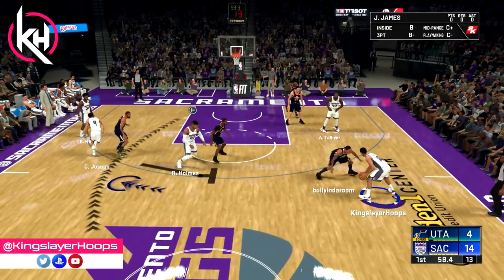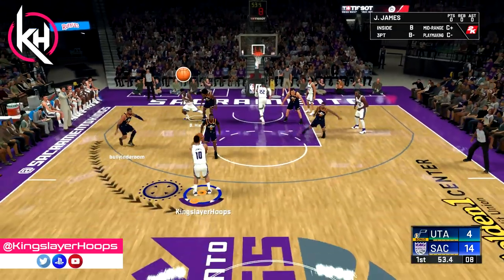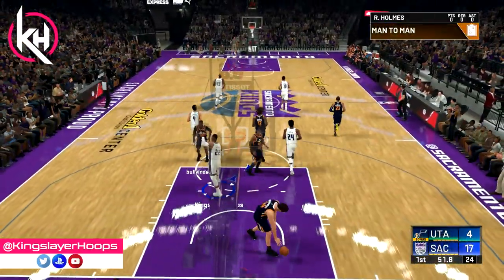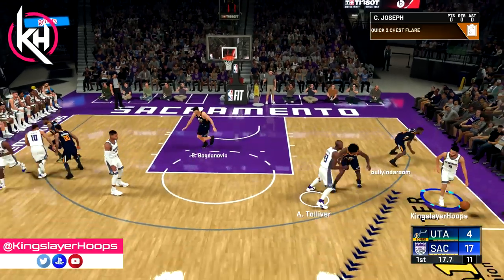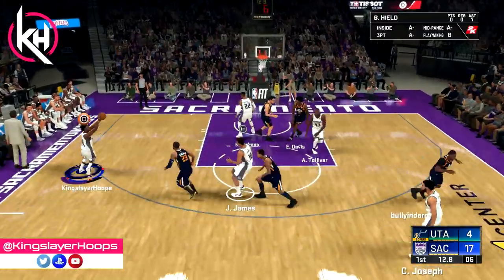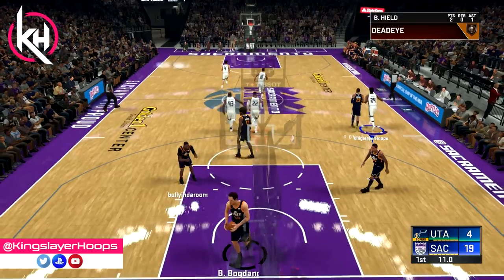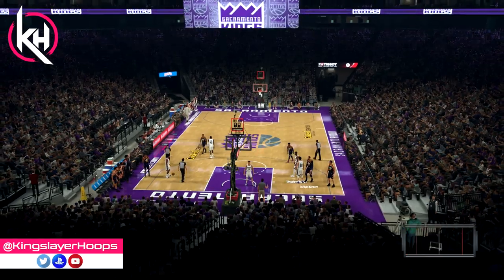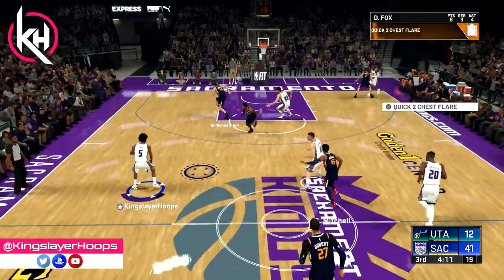We go to the Chest Flare play here. We see the screen but abort mission because they're playing a weird funky defense, and we still end up getting an open three from the top of the arc. We go back to the Chest Flare play and find Buddy Heald — one of the best three-point shooters in the entire league, who Luke Walton has coming off the bench for some reason. At the half we're up 36 to 12.